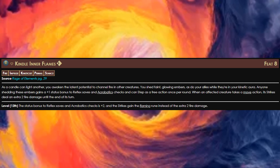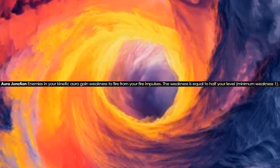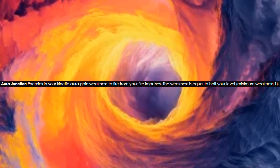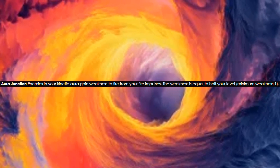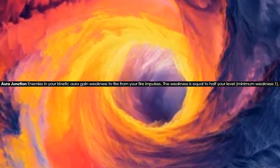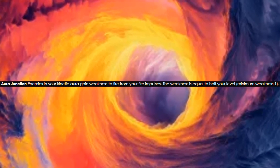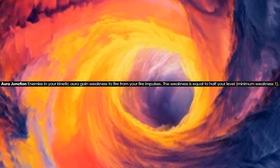This is mainly so that more than our Thaumaturge can hit fire weaknesses, and the plus one to reflex saves is going to help as well. This won't stack with Esoteric Warden from our Thaumaturge build, but Esoteric Warden only works once per day per creature — so this is going to help after that. For our gate junction at level 9, we're going to be taking the fire aura junction. This gives enemies in our kinetic aura weakness to fire equal to half our level if we hit them with fire impulses.